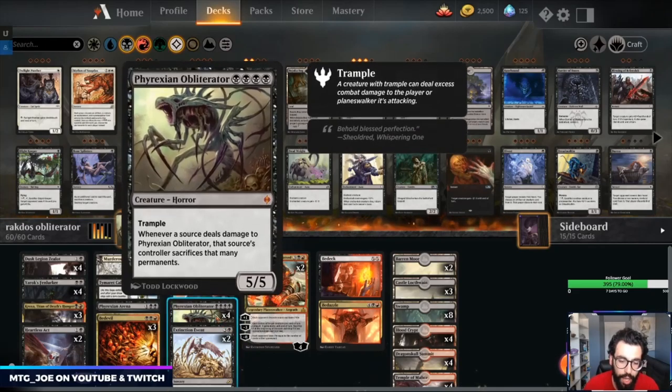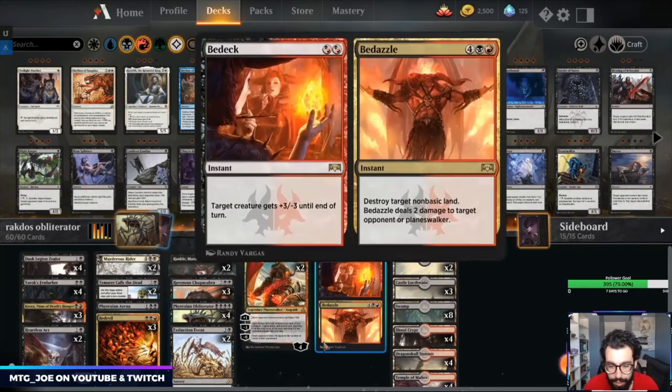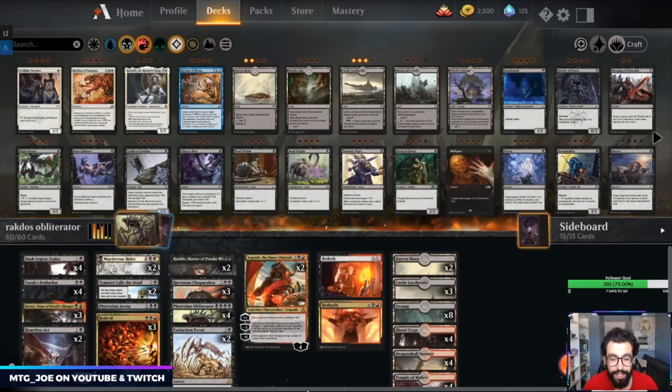One of the more recent cards released this past week is Phyrexian Obliterator — a four-mana 5/5 trampler. Whenever a source deals damage to the Phyrexian Obliterator, that source's controller sacrifices that many permanents. So if they deal two damage to it, they sack two permanents. It's a cool card, though a little bit of a liability with Justice Strike or Solar Blaze since it would deal damage to itself and you'd have to sacrifice those permanents.